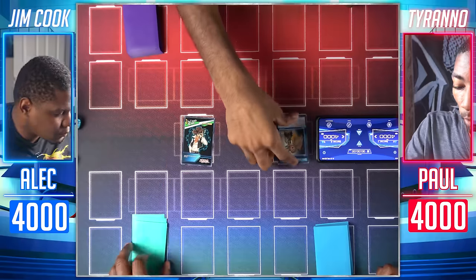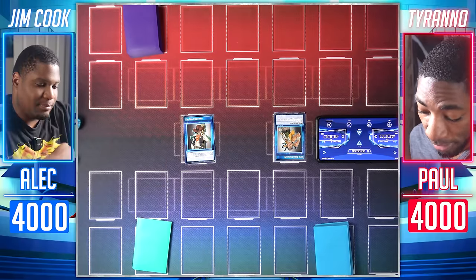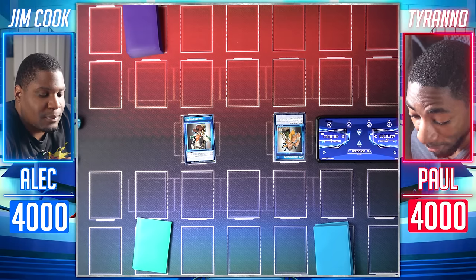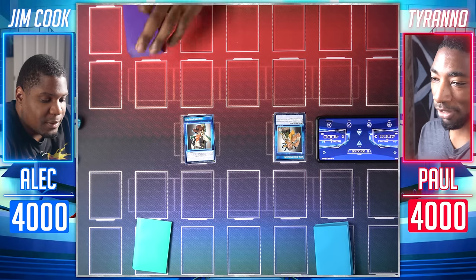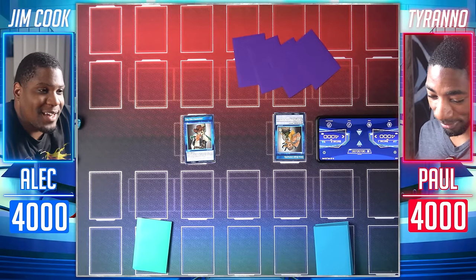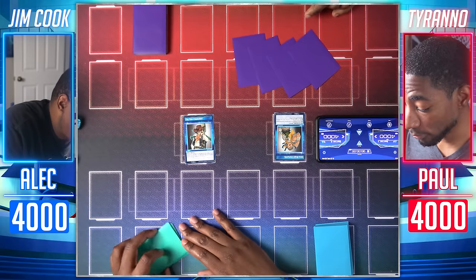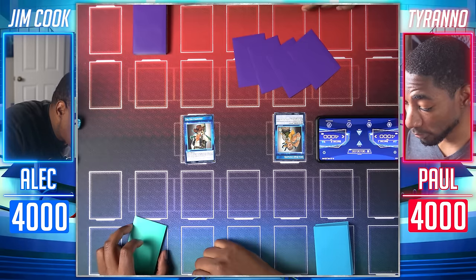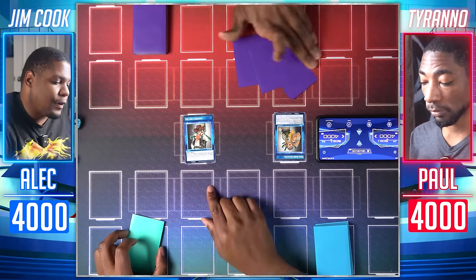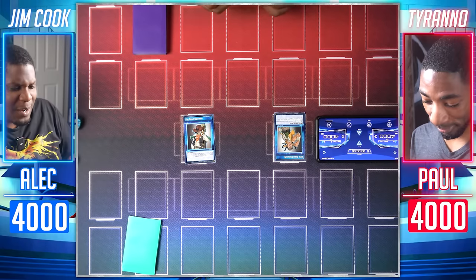At the start of the duel I flip up Dino Brain Immunity and Dig Site Inspection. Dino Brain Immunity means battle positions of my dinosaurs can't be changed by trap cards, and level 7 or higher dino monsters can't be targeted by spell cards. Dig Site Inspection lets me, during the draw phase before I draw, excavate the top card of my deck and place it on top or bottom. After I've placed a second card on the bottom, the skill flips over — so essentially I can scry twice.